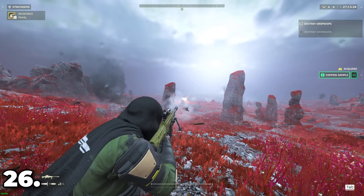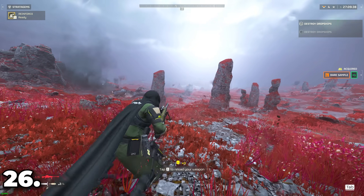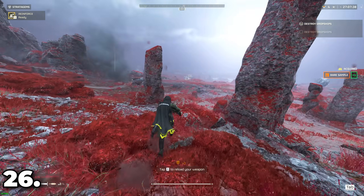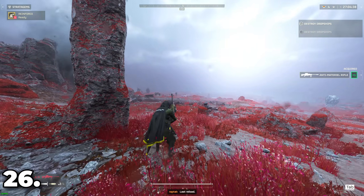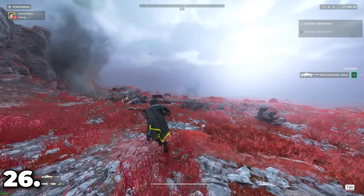The anti-material rifle can two-hit a Hulk, and no-scoping the rifle is actually extremely accurate — it just doesn't show your crosshair. If you have a monitor with an input crosshair, the AMR becomes much easier to use than actually scoping in.